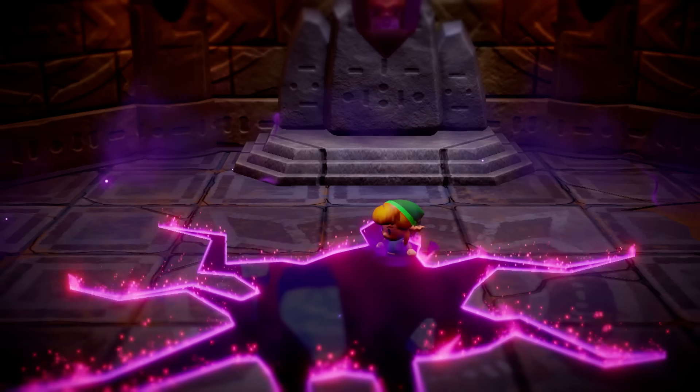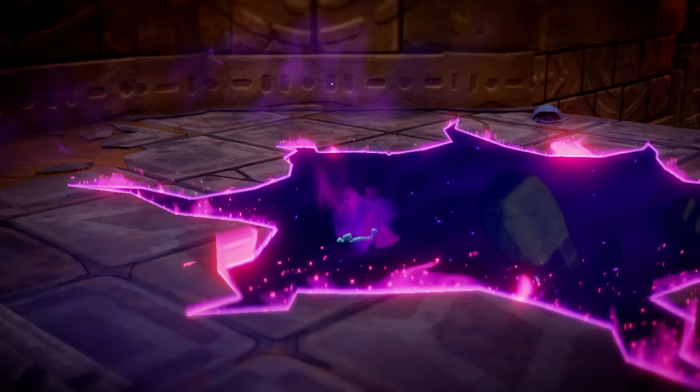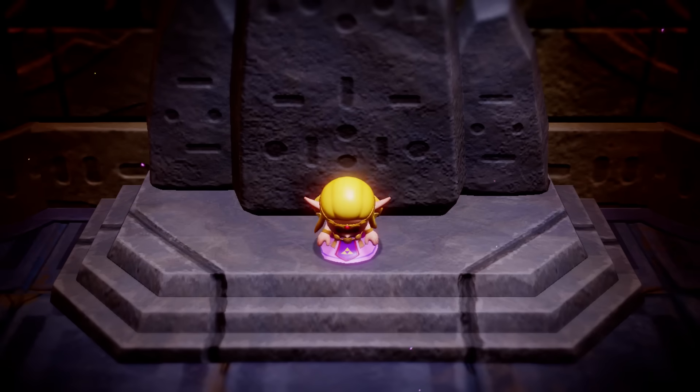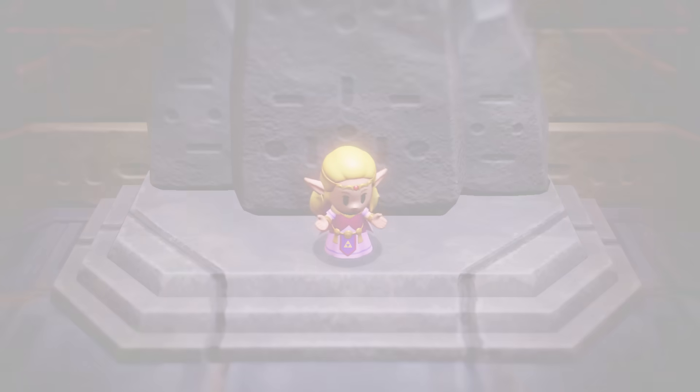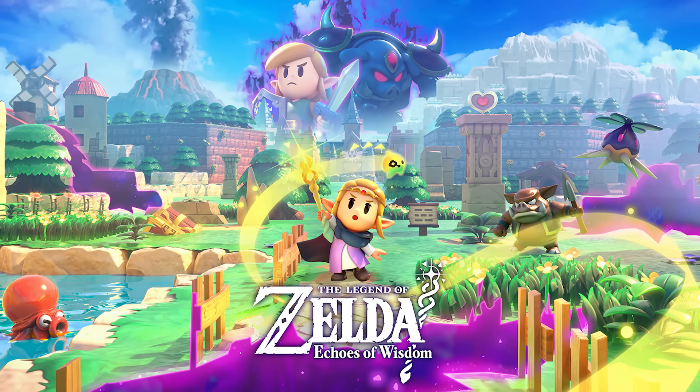When Link is stolen away, it's up to Princess Zelda to save her kingdom in a brand new entry in the Legend of Zelda series: The Legend of Zelda Echoes of Wisdom.